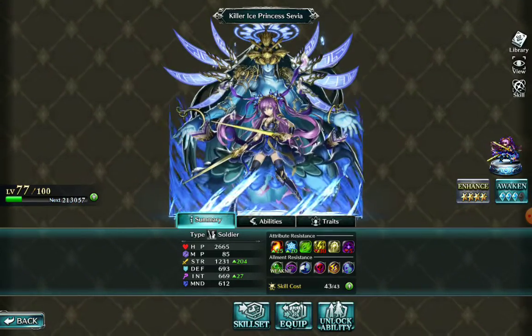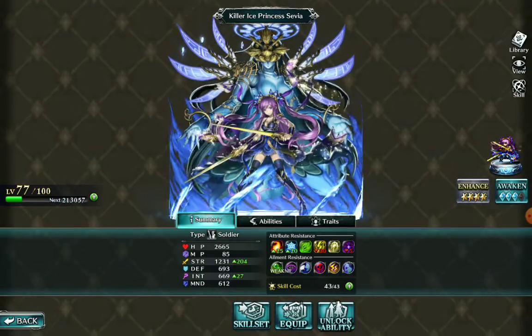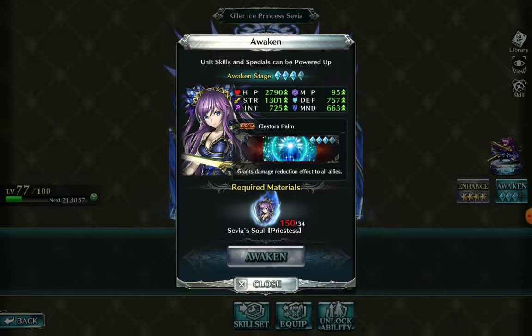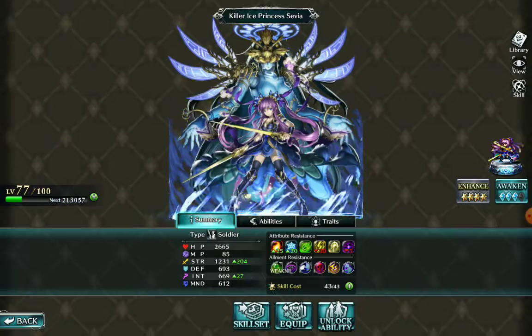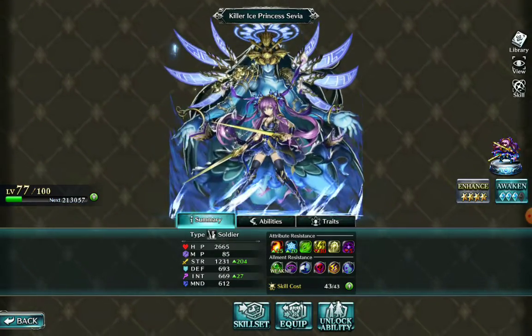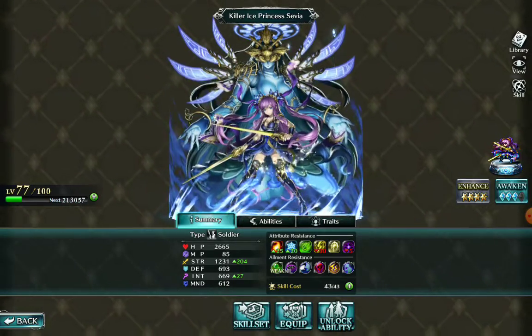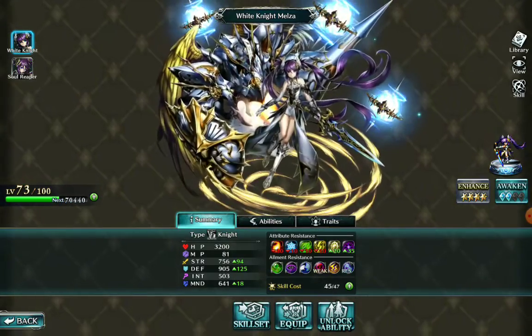That's the importance of enhancing. I would almost argue that enhancing is probably slightly more important than awakening. Awakening is important too - I haven't quite got her maxed yet - because with awakening you help their overall stats and their special abilities. But if you are trying to learn their skill tree, enhancing is the way to go.